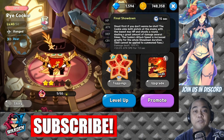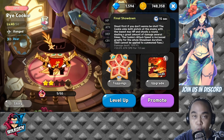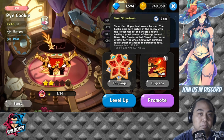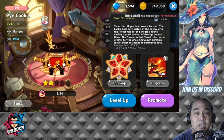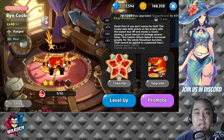She shoots at the lowest max HP of the enemy cookies on the other side — whether it be cookies or cakes. The lowest max HP is what she targets, dealing a great amount of damage several times. The cookie's attack speed is increased greatly for the whole showdown duration.